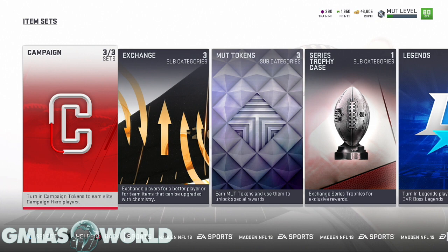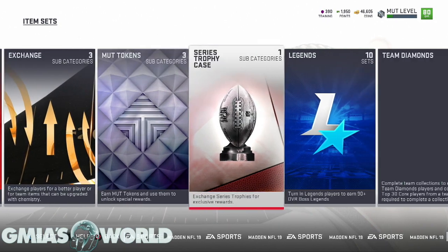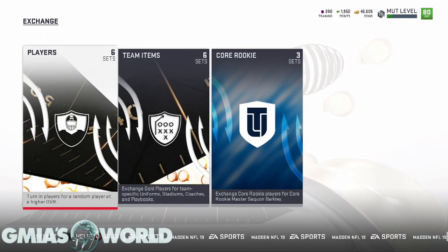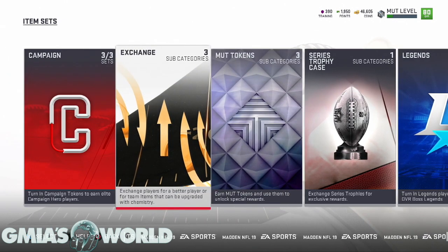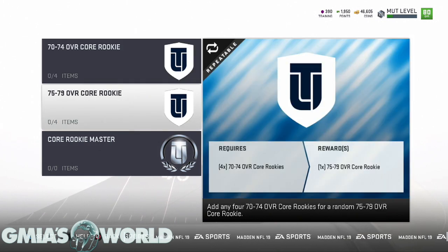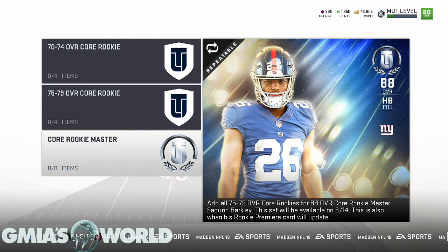If you watched my video, you saw I was going crazy about completing the Saquon Barkley set. It's going to be found inside the exchange set. Go over to the Core Rookie section — they'll have different ways to get the 75 to 79 core rookies. His set requires all of the 75 through 79 core rookies to become an 88 overall. This set becomes available on August 14th, and your Rookie Premiere Saquon Barkley will automatically become a free 88 overall Core Elite Master.